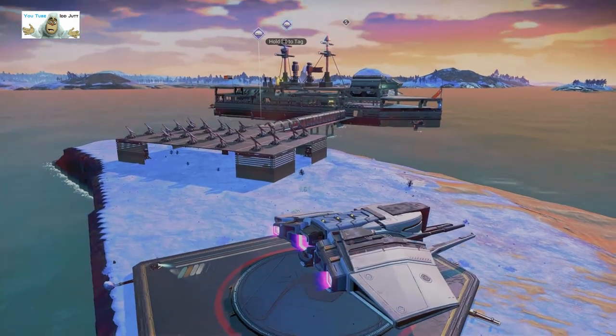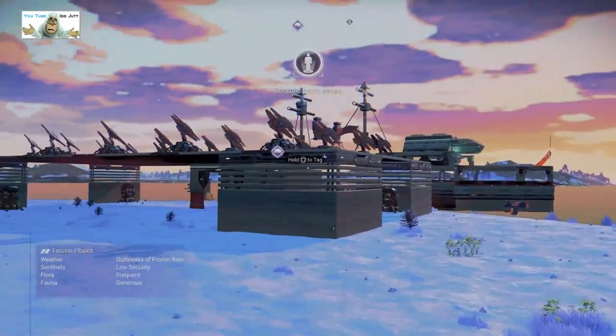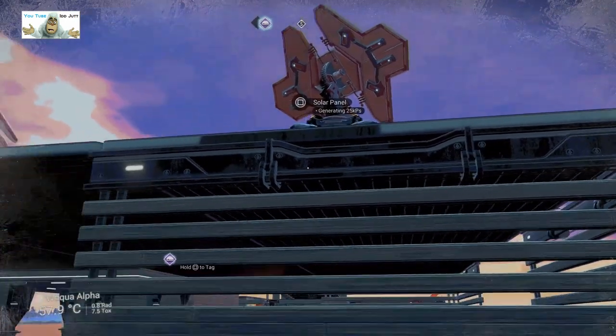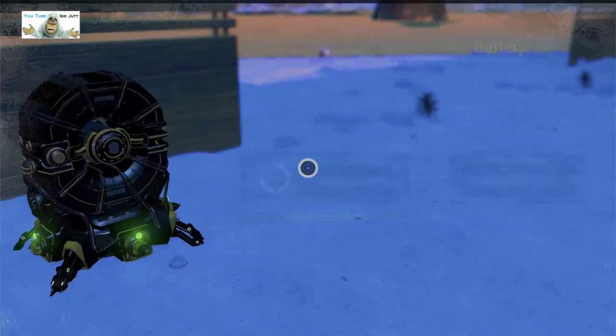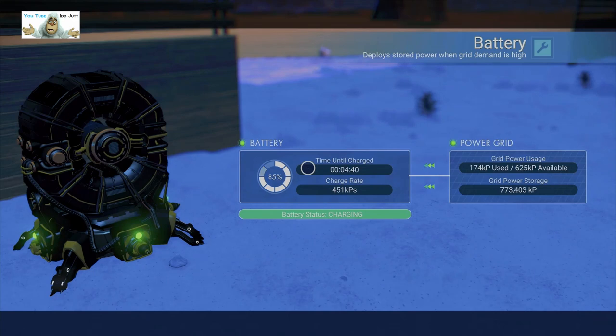As you can tell by the solar generators, they just opened. Let's get out. We've got solar panels up here, and there's quite a few batteries underneath — a couple of batteries and there's more. They're charging up anyway, so that's okay.